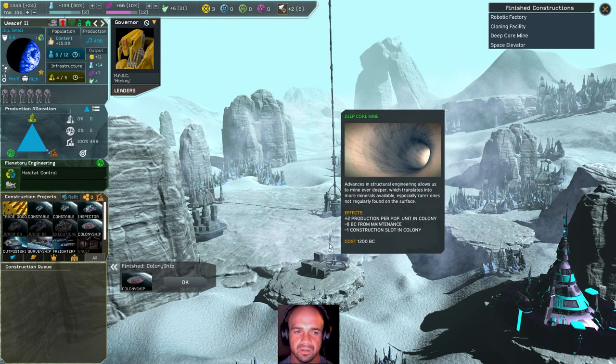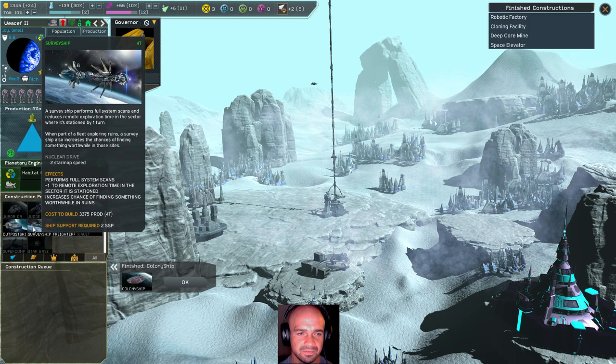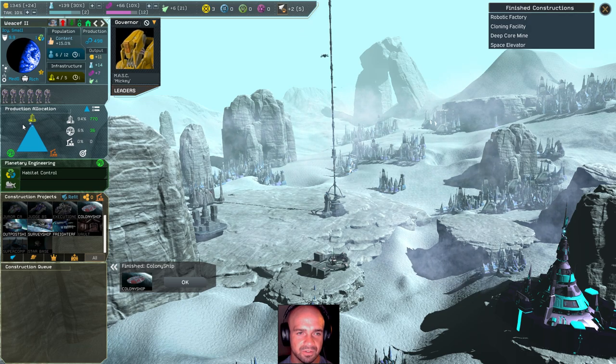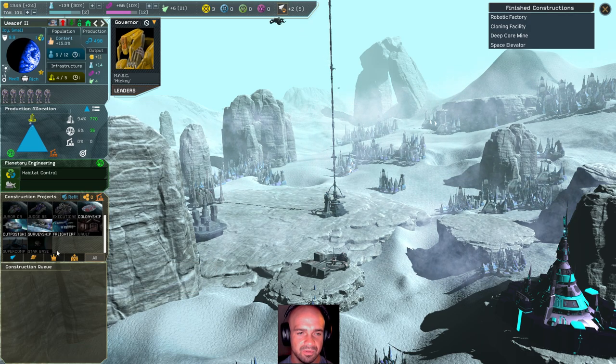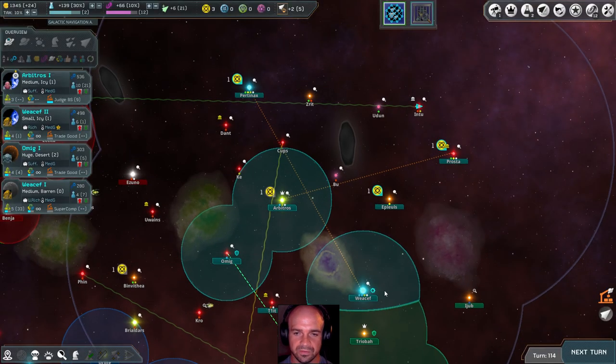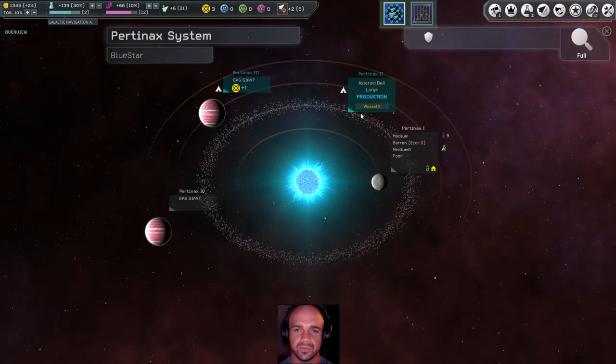We've completed the colony ship, which is great. We're going to go ahead and start focusing on infrastructure so I can build a star base. And send the colony ship to this fantastic planet. What else is here?